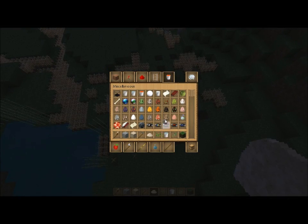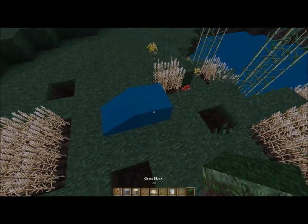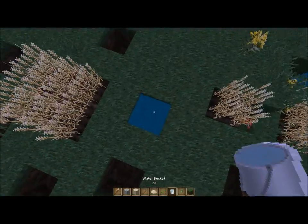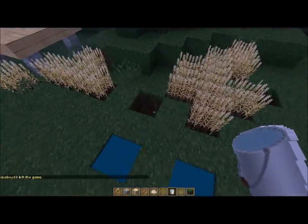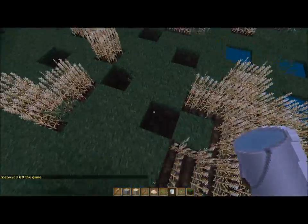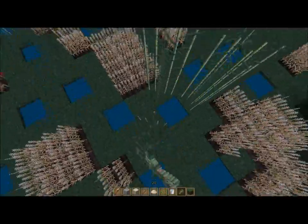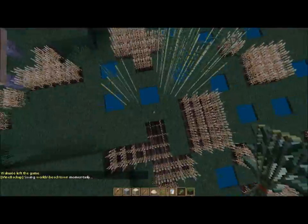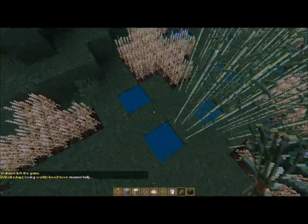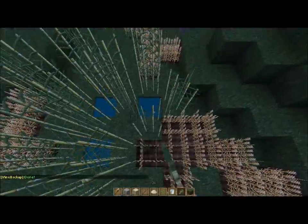Let me grab a water bucket and fill these holes. All these holes get water. And actually, to hide the water, you can put lily pads over each water hole I made — I'll show that in a little bit once I'm done bone milling.